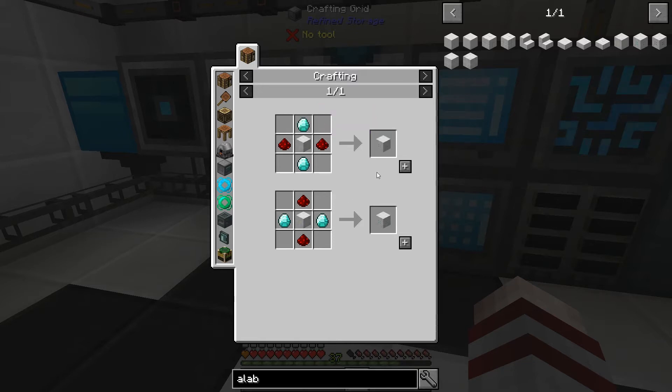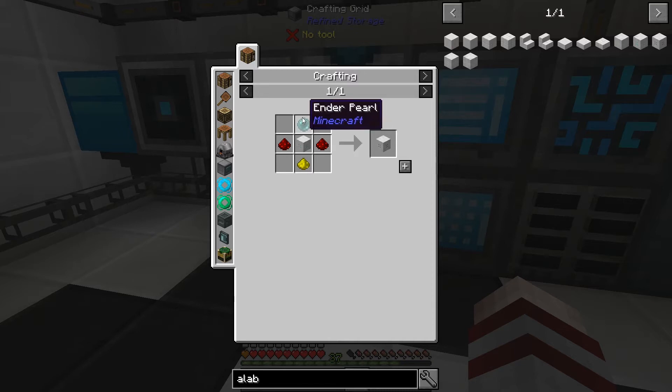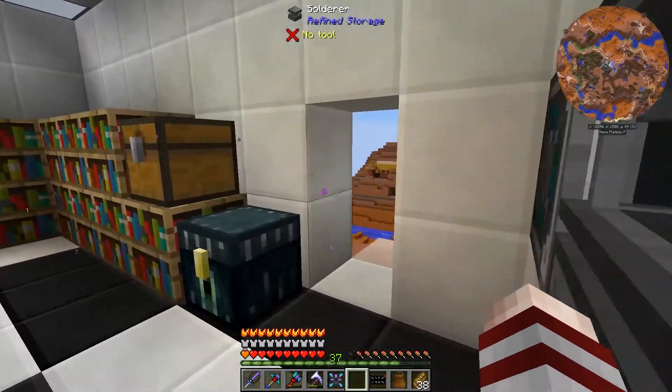The block tier 2 is diamond and redstone — same thing, diamonds we don't have a lot but we can deal with it, plus the block tier 1 of course. Block tier 3 is just ender pearl and redstone, which would be pretty cheap. And there's a block tier 4 which I'm not going to think about now — we'd need to kill a lot more withers. So far we've killed three or four of them.